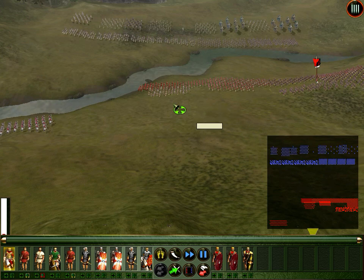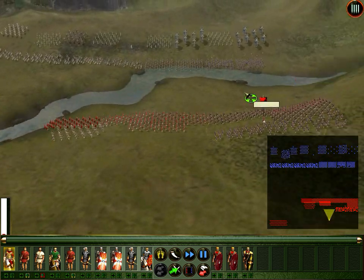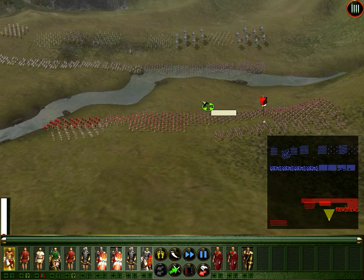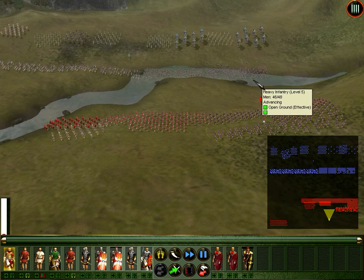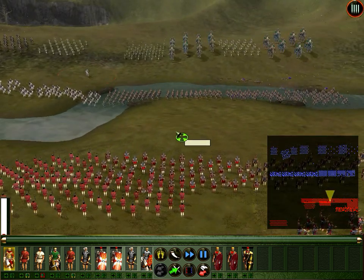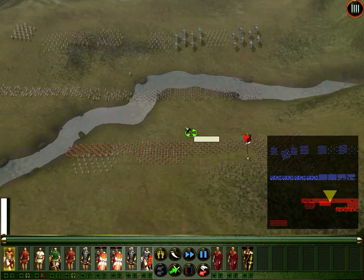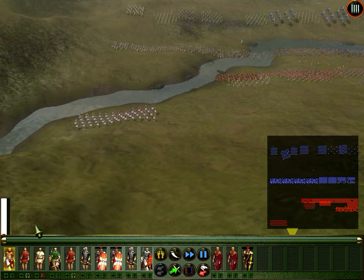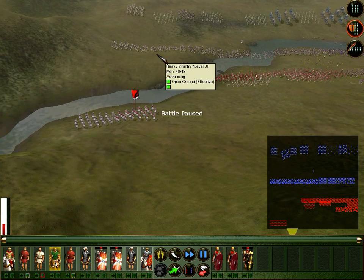There you go, they are coming. We will take a lot of damage from archers — that's pretty bad. We should just charge them right now, before they cross the river. They are in upper ground — we should charge right now before they enter the river.